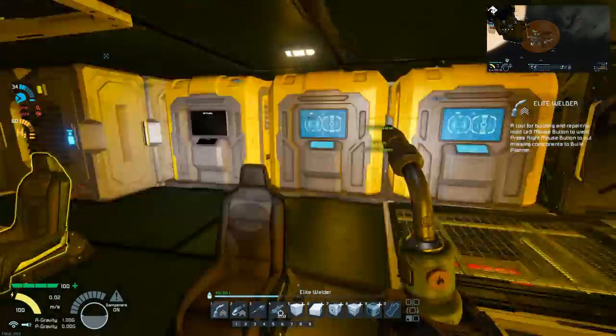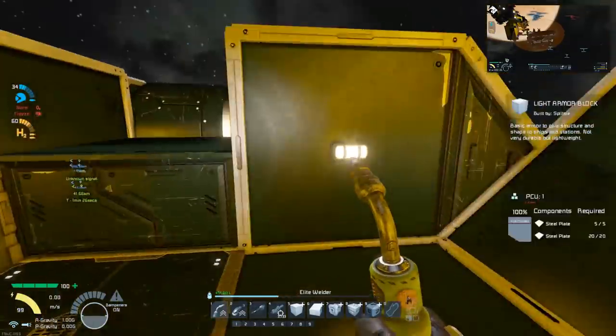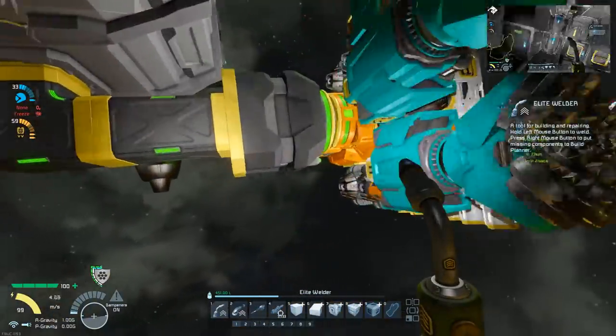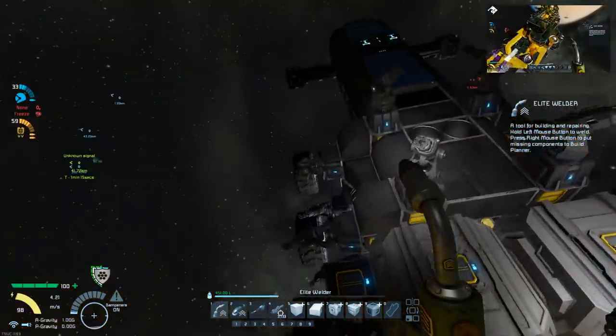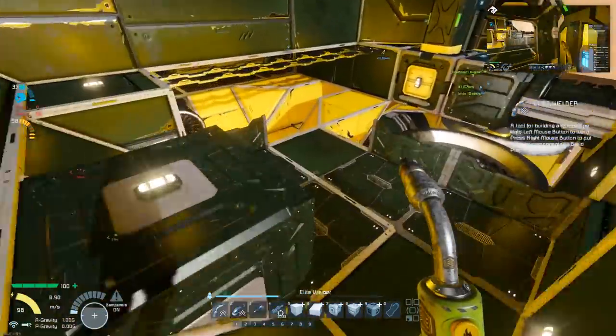You added a bunch of connectors on that I didn't even know were there! I added one for the mining ship but then the mining ship has two - sorry, I forgot that would make it confusing. You're locked down. Right, let's get the hell out of here. To the alien planet? Sure, let's do this thing.